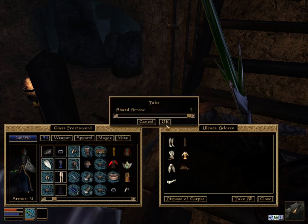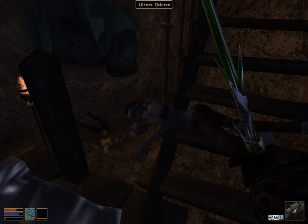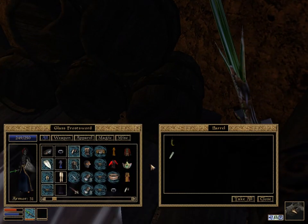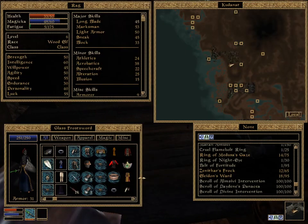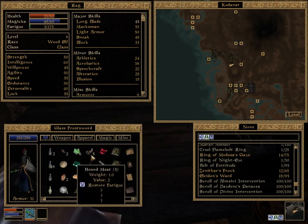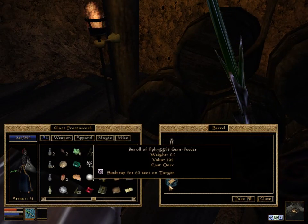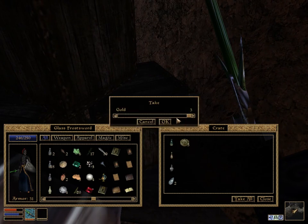We've still got seven normal and seven magical arrows, so we'll keep them. We got some new Moon Sugar. Let's see, we need to drop some stuff — let's drop these iron arrows. Actually, we're really low on arrows so we can't drop them. Let's drop the Hound at least — that's quite heavy. Soul Trap — excellent, we'll take that. Our Mysticism skill is still terrible so we could use that to guarantee a Soul Trap.